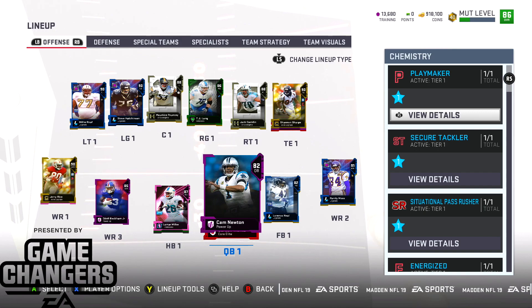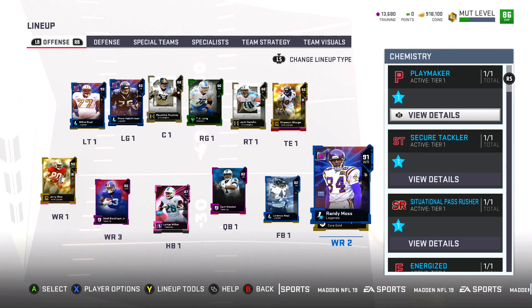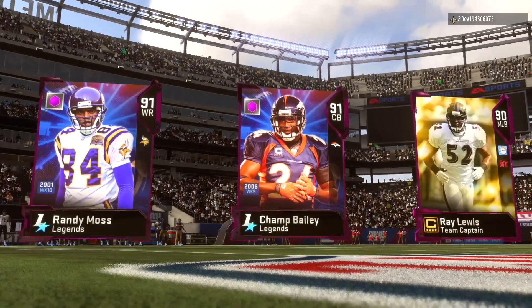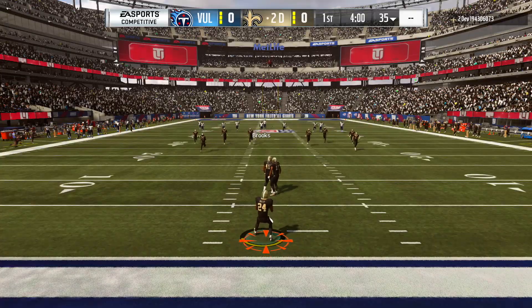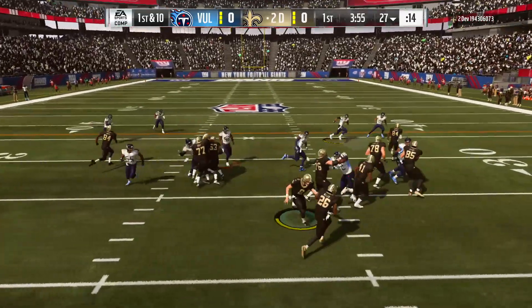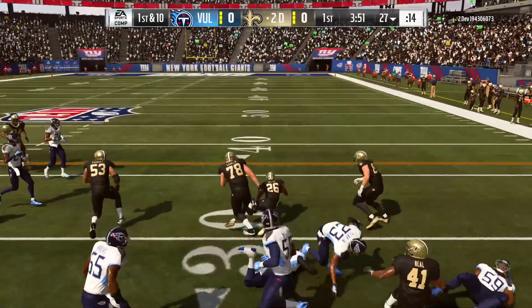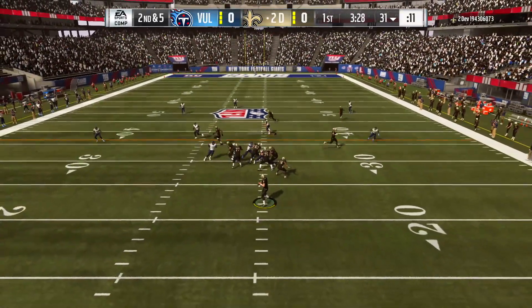Shout out to the EA Sports Game Changer program for allowing us to capture some early Madden 19 gameplay. Today we are in Ultimate Team with Superman Cam Newton leading our offense and Von Miller leading our defense, as we go into a game against Eric Raywater. Eric is one of the rising Madden YouTubers on the scene — his link will be in the description. He's over 60,000 subscribers, mainly posting tip videos, so if you're looking to get better at Madden 19, definitely go check him out.